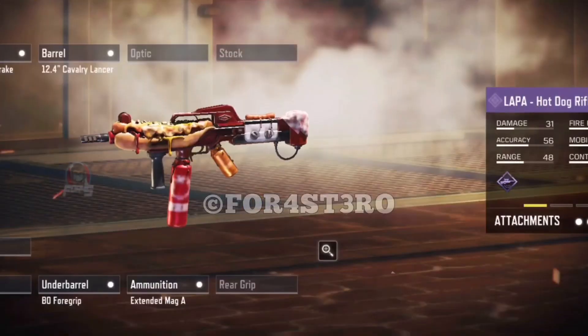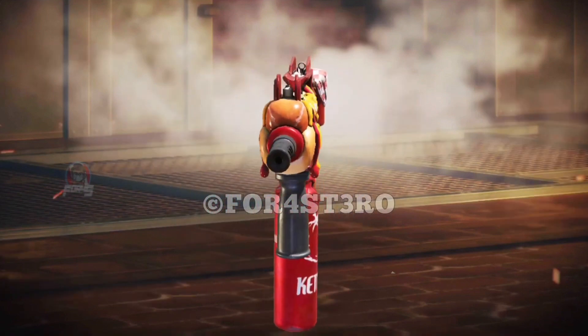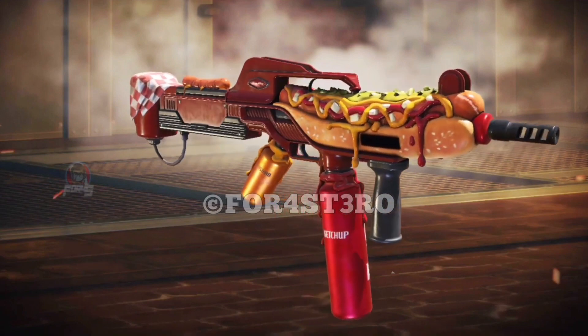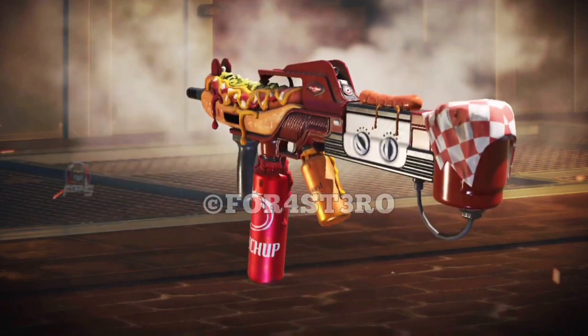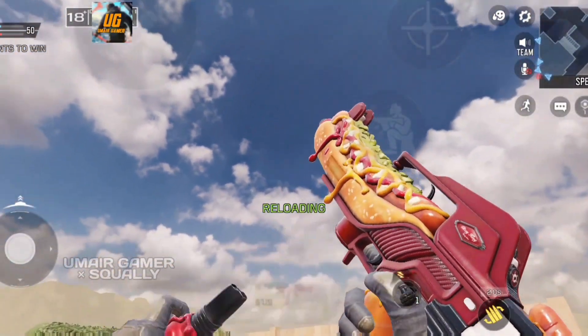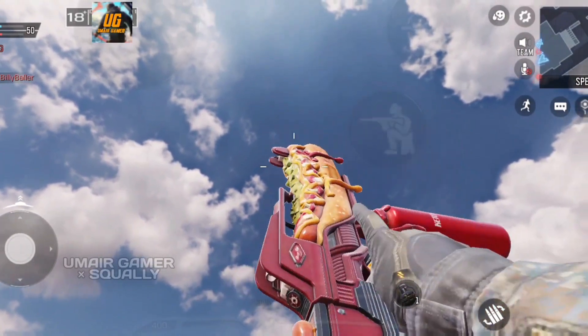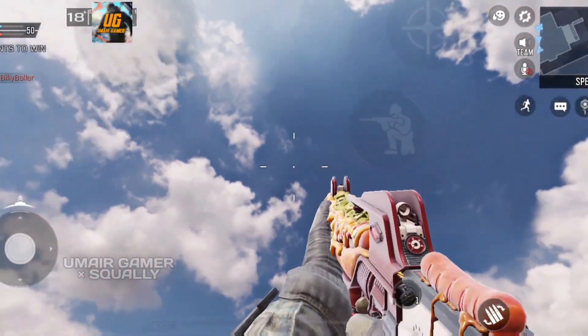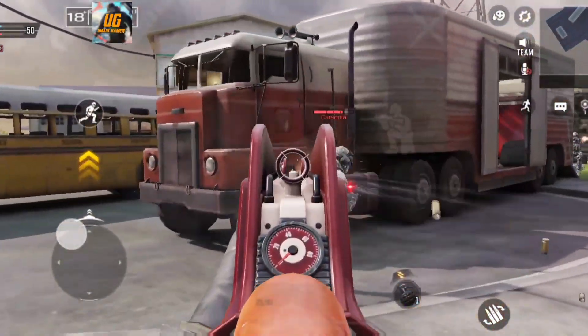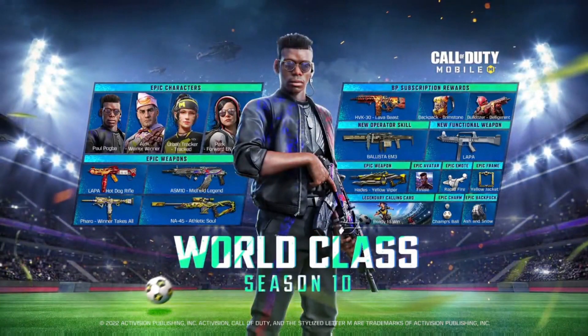The final skin at tier 50 is a blueprint for the LAPA known as Hot Dog Rifle — such a random blueprint, but so is this Battle Pass. I do like this skin though — very bizarre and weird, but in this case weird is good. It does have custom iron sights, very slightly custom, but I do recommend a red dot sight.